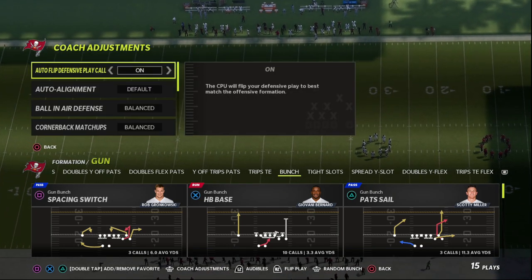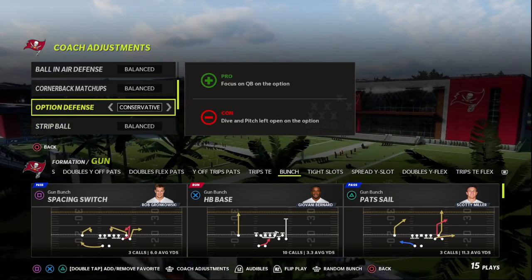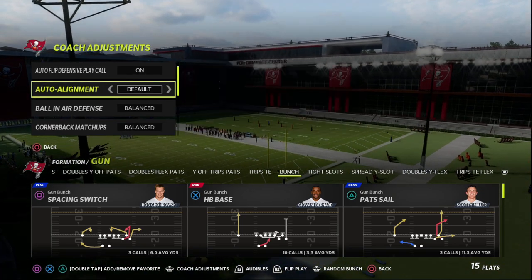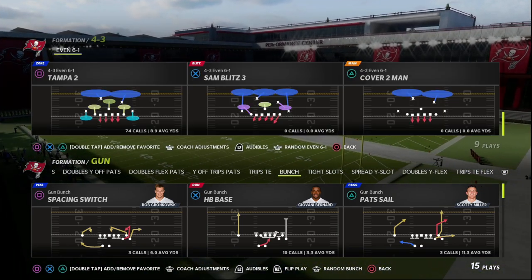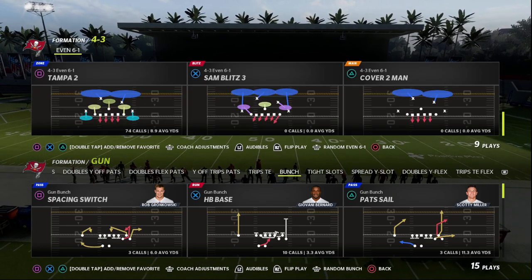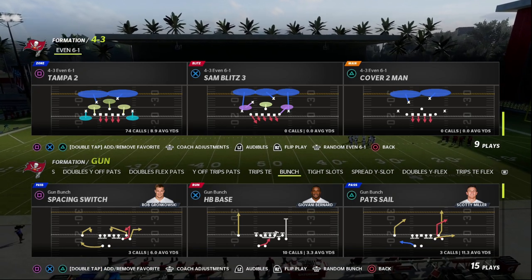I just want to show you a simple setup here. What I like about this defense is it's really simple to run. We're going to put our option defense on Conservative, set auto alignment to Base, and then turn auto flip off — we're going to run this on flip and just flip the play like this.